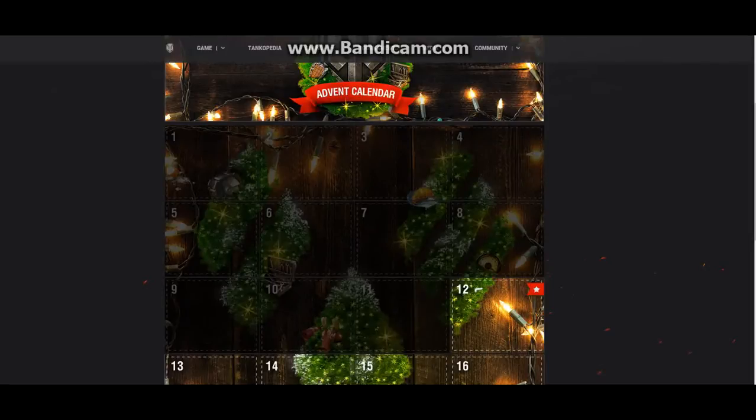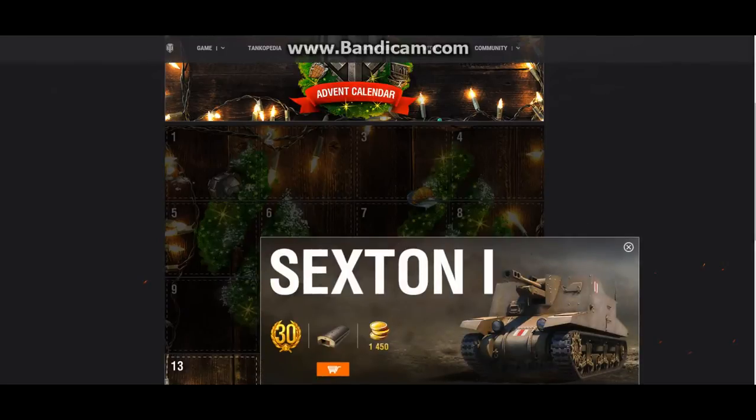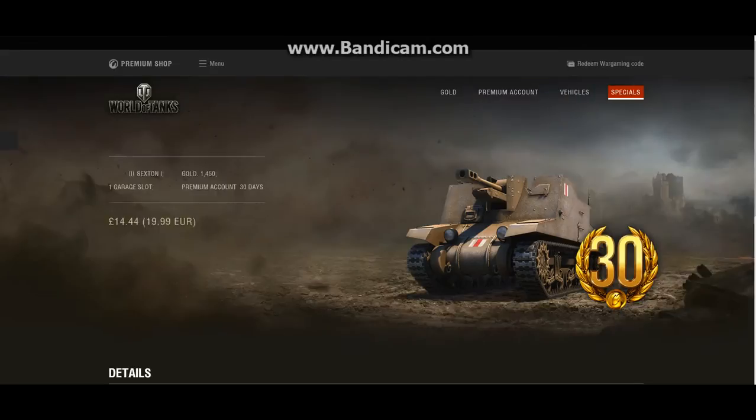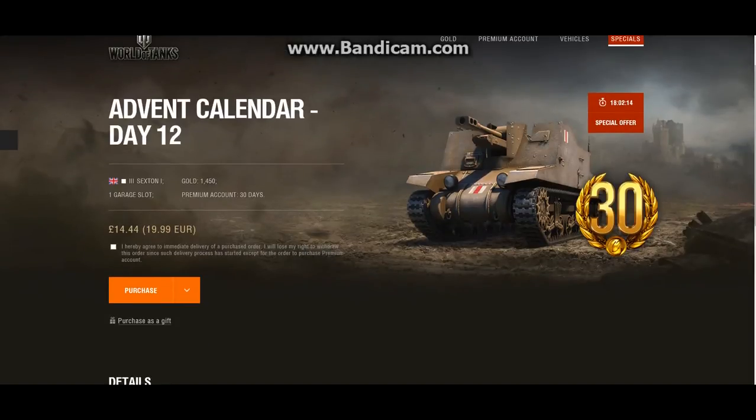Just got in. Let's see what the tank of the day is. I haven't got a clue, so let's click in and see what it is. It's the Sexton. Let's have a look at the deal: £14.44, 1450 gold and a garage slot, plus the tank. Time to do a review and see if this is actually worth it, so bear with me.